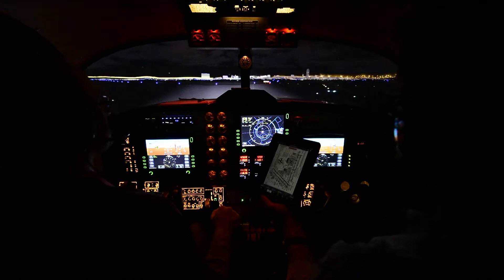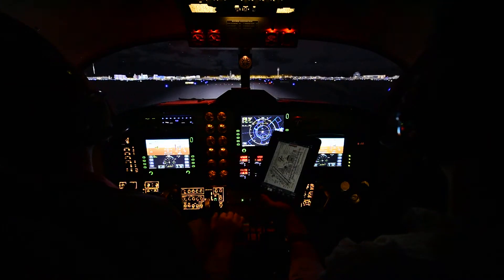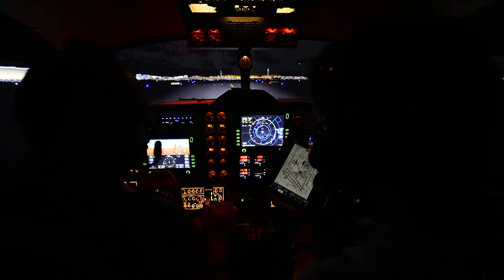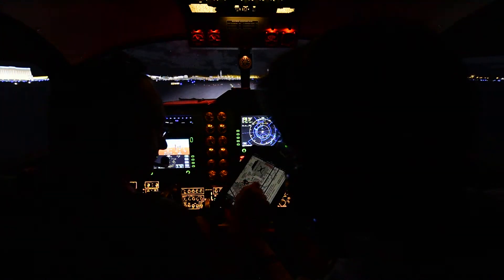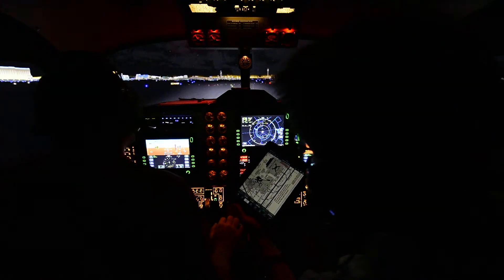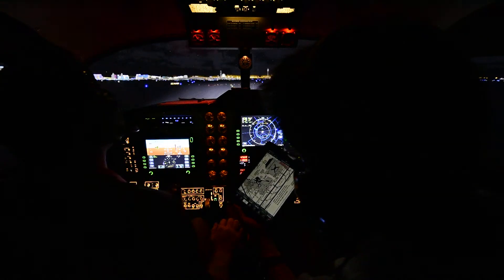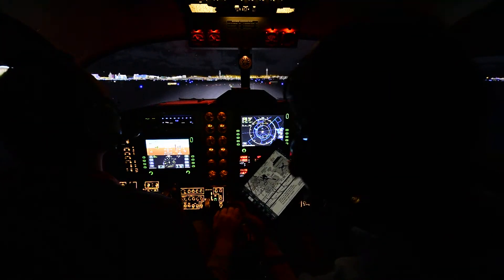Las Vegas tower, Delta 209's ready for that clearance. Sorry about that. Delta 209, taxi to the terminal ramp via Alpha-5, Bravo-5, and Charlie, cross runway 25 right. Readback: Alpha-5, Bravo-5, Charlie, cross runway 25 right. Thanks for your help tonight. Have a good one, Delta 209. You're welcome, we'll see you.